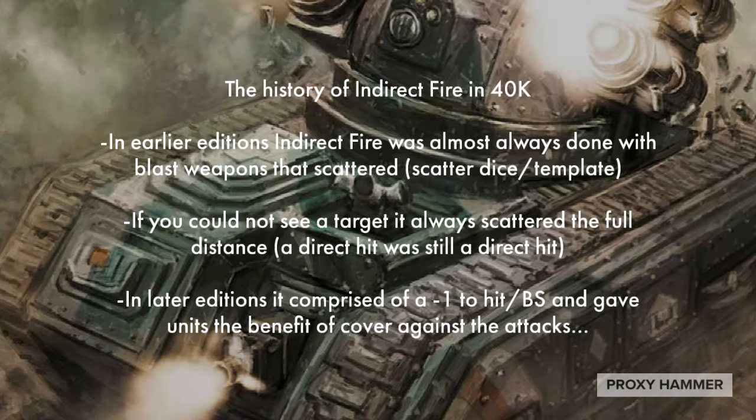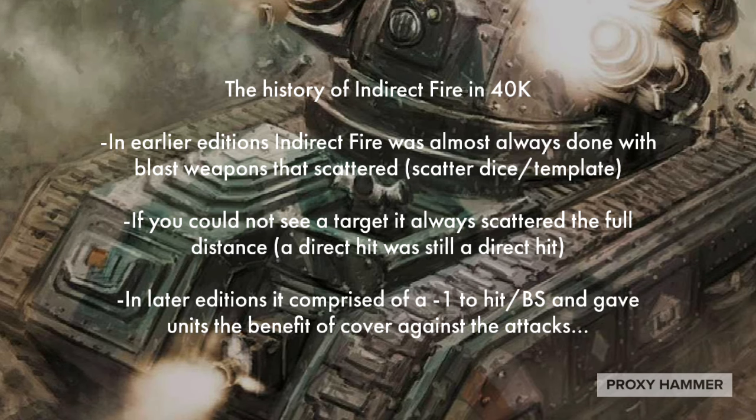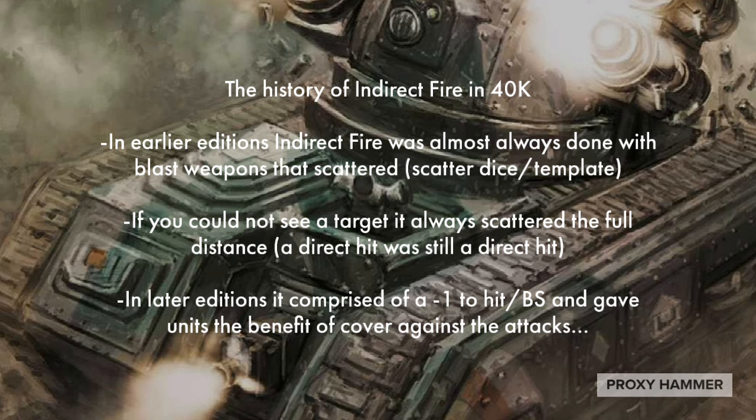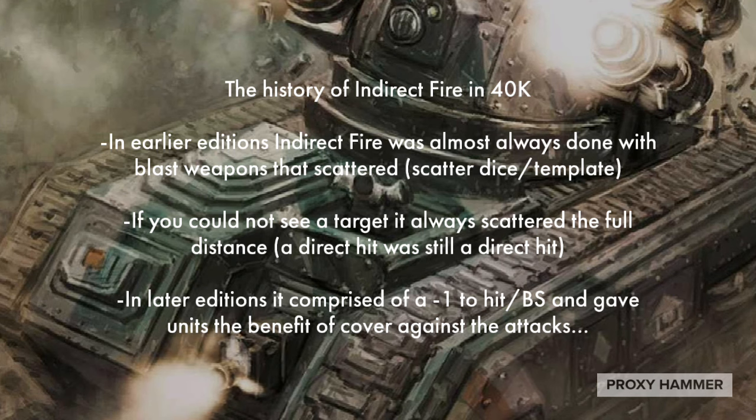So, what is the history of indirect fire in 40k? It's been a very controversial topic for a while. In earlier editions, indirect fire was almost always done with blast weapons that scattered. You used a scatter dice and either a small or large blast template. The way it worked is that if you could not see a target, it always scattered the full distance. If you could see it, you subtracted your ballistic skill from the distance. But either way, a direct hit was a direct hit — it didn't scatter, unless a special rule specified otherwise. Weapons like this could have a chance of doing absolutely nothing, scattering off into nothing, or perhaps even hitting your own units. So there was a significant risk.